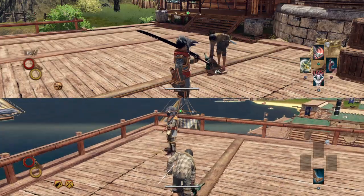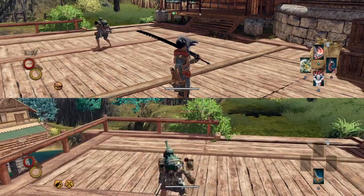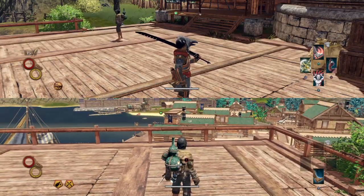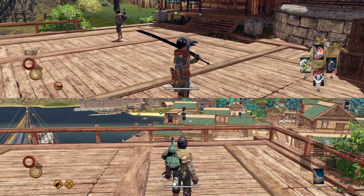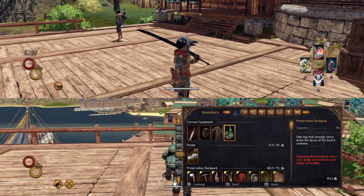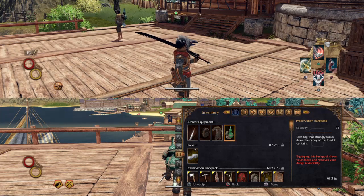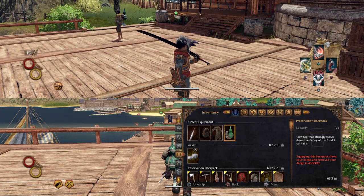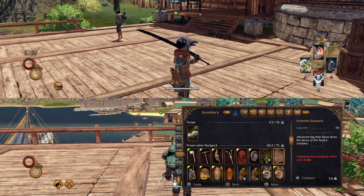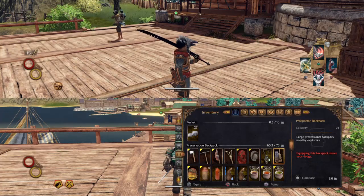Check out how quick we can dodge - perfect. Now whenever you throw on a backpack, the vast majority of backpacks are going to slow the speed of your dodge roll and they also remove your iframes. Practically every backpack does this. It will even say in the description: 'equipping this backpack slows your dodge and removes your dodge invincibility.' The preservation backpack just has the most accurate description - if you look at the alchemist backpack it says the same thing: slows your dodge and removes your iframes.